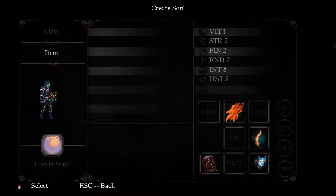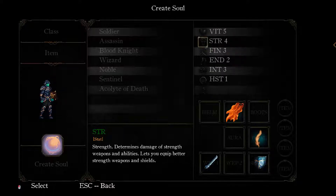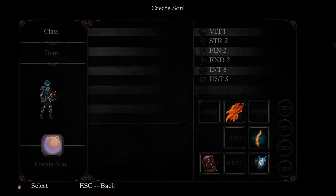Hold on, can I look at the stats? Vitality - health points and healing of plumes. Strength - damage of strength weapons and abilities, and better weapons and shields. Finesse - determines damage of finesse weapons and abilities, lets you equip better finesse weapons. Endurance and stamina. Intelligence - determines spell damage, lets you equip stronger spells, increases magic resistance. And then there is Haste - determines ability and bow cast speed, decreases ability cooldown time, increases stamina regeneration rate. Let's go back to the Wizard. Create Soul, let's get into it.